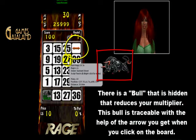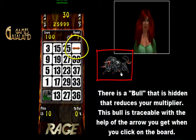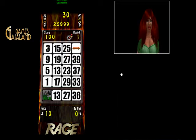There is a ball that is hidden that reduces your multiplier. This ball is traceable with the help of the arrow you get when you click on the board.